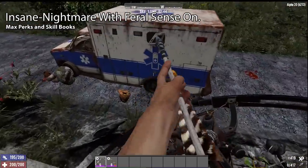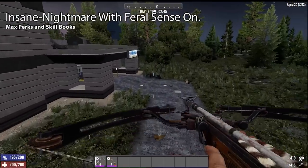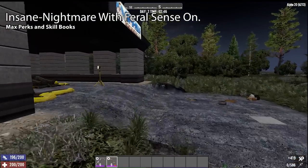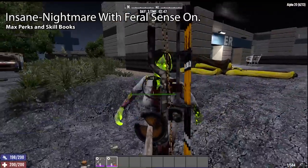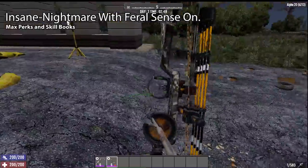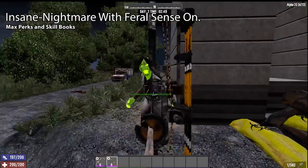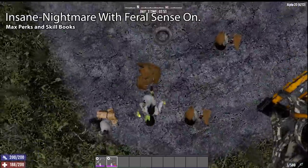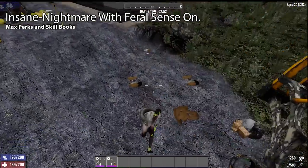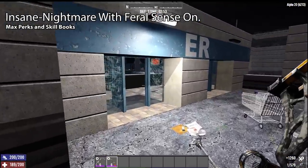Many of 7 Days to Die's bows and crossbows have also been given damage offset changes, making them substantially more powerful. I'm going to combine the new offsets with actual effective damage calculations for the bows and crossbows. Rather than cover every bow at every level with every arrow, I'll be showing how the worst and best bow and crossbow have been improved — that's all I need to show just how strong they are now.